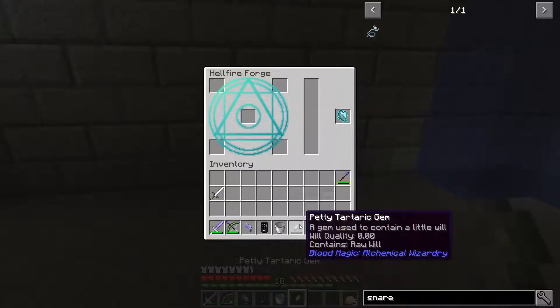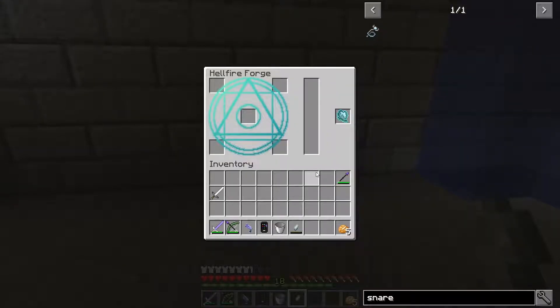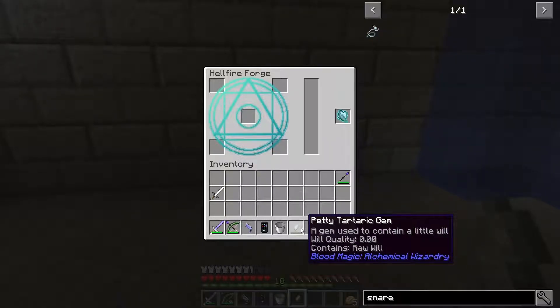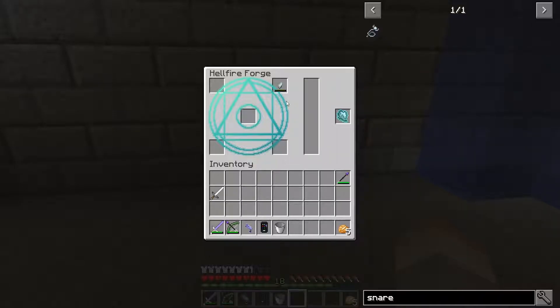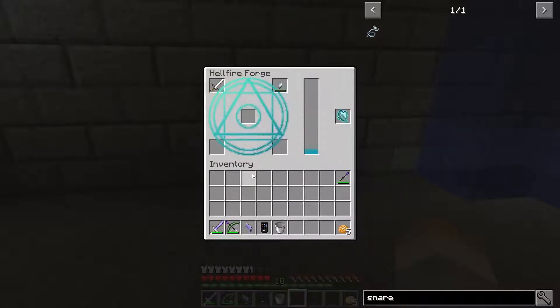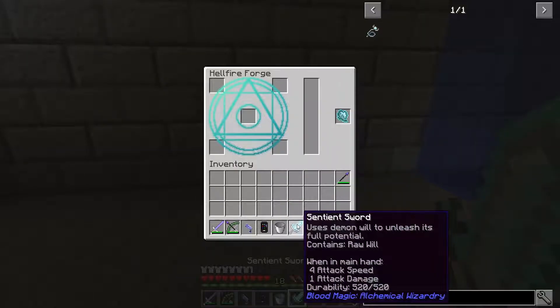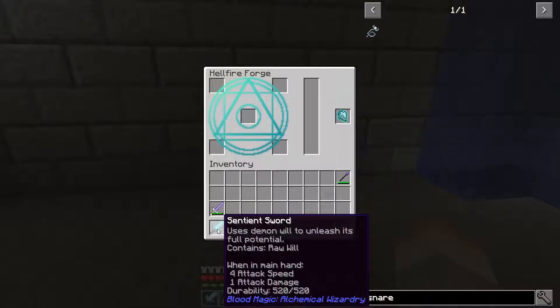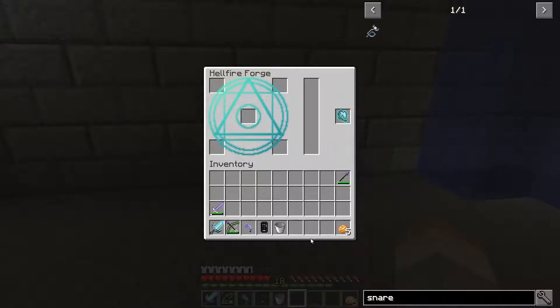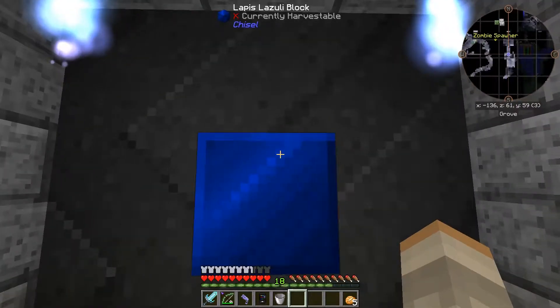This gem stores will that drops from creatures, which you can get by throwing rudimentary snares at them. What you should do is immediately throw that petty Tartaric gem back in your Hellfire Forge with a little more will and an iron sword. That's going to cook up and give us a sentient sword. I guess I'm going to have to make another Tartaric gem - I did not realize it was consumed in the crafting.